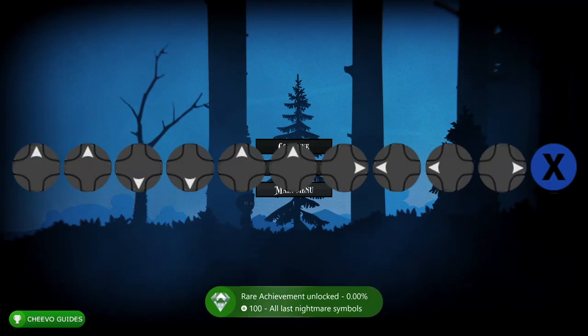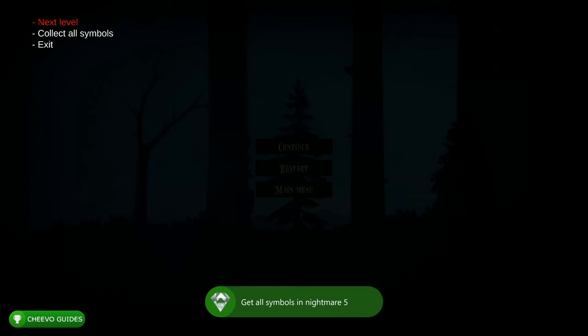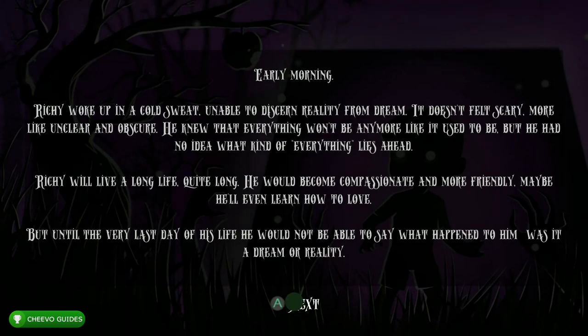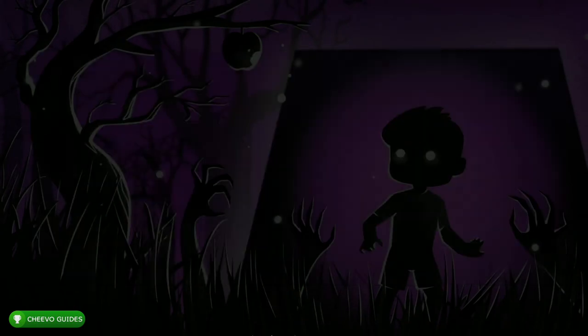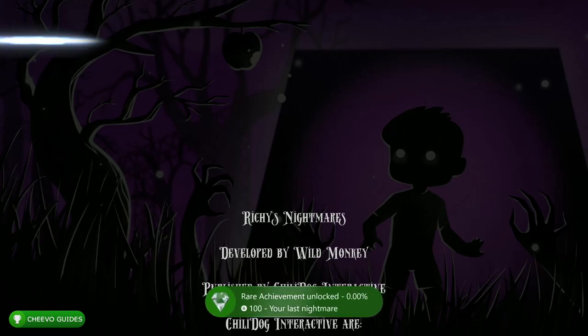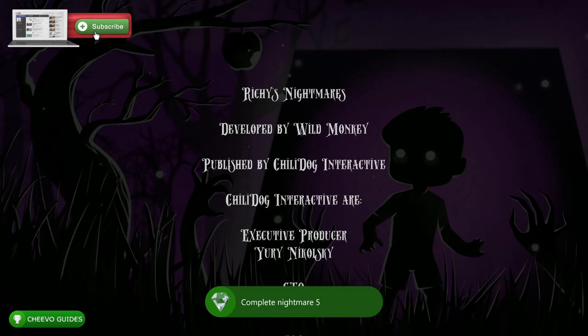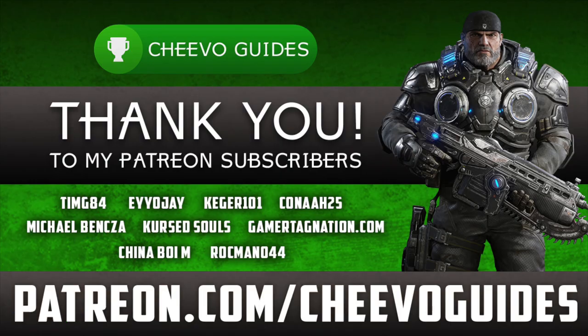Just rinse and repeat this process for all five levels and you'll unlock your final achievement after you complete the game. That's going to unlock all the level progression and collectible-related achievements. My final achievement should be popping here shortly — it should be worth the final 100 gamer score, called 'Your Last Nightmare.' And there we go — I got the full 1000G out of 1000G.